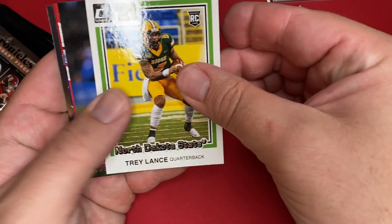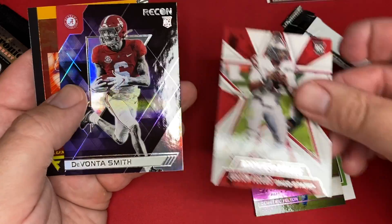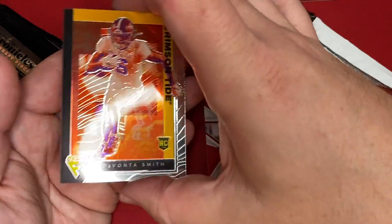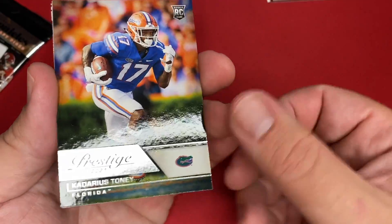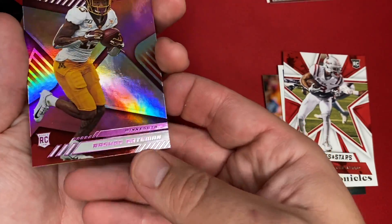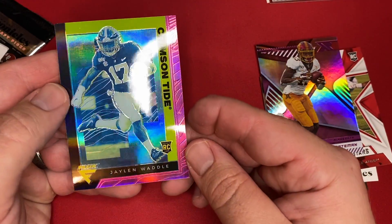Trey Lance. Demetrik Felton. Justin Fields, Rookies and Stars. Devonta Smith on the Recon — I love those Recon cards. And another Devonta Smith on the Flux. Hopefully Devonta Smith is healthy for the start of this season, I know he's been going through some troubles. Kadarius Toney. Kenneth Gainwell. Elijah Moore. And my pink Rashad Bateman on the XR. And another pink — Jalen Waddle on Flux.